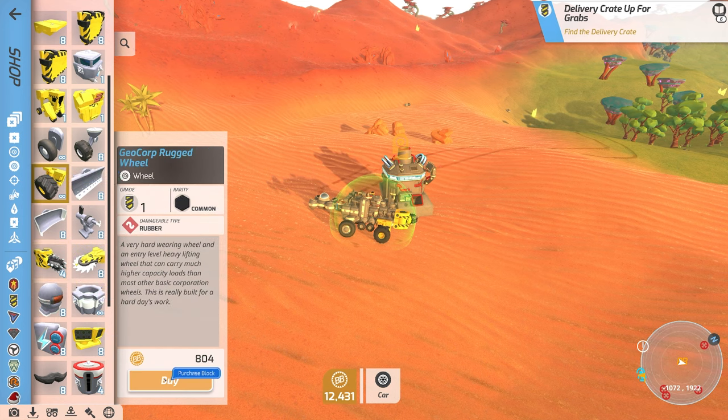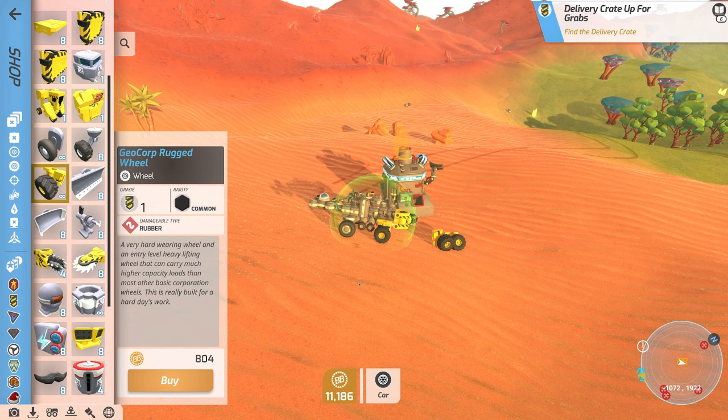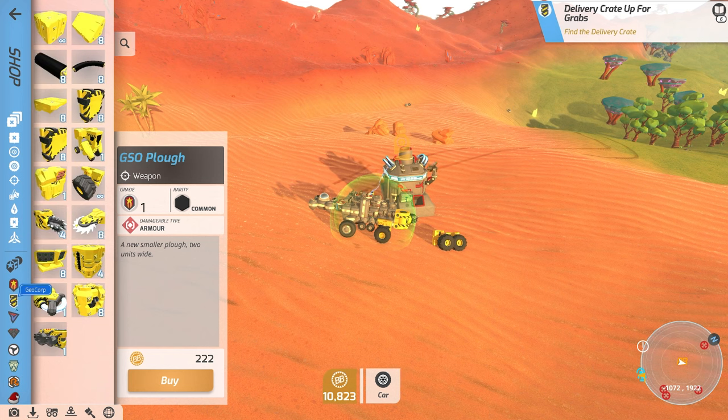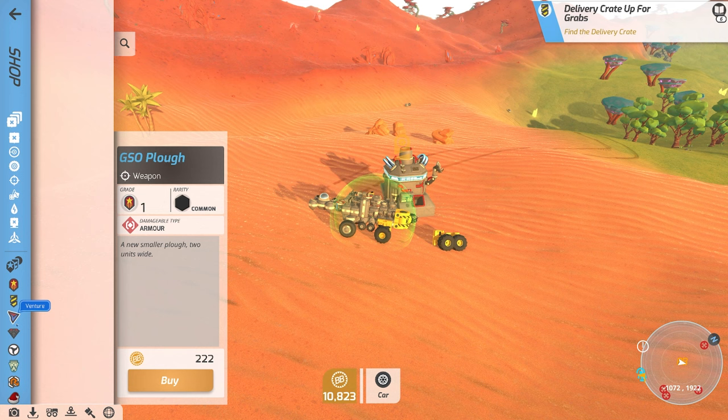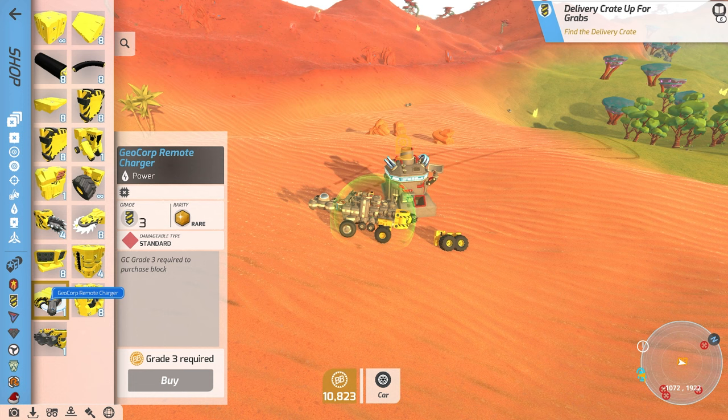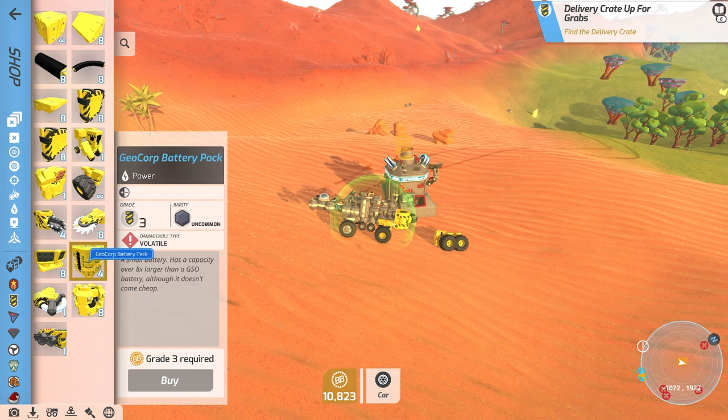Let's go ahead and buy some of these — okay, so we get one. We get another one. Now are we buying blueprints? Oh these are like — I see. So as we've been collecting parts we're getting parts for different factions of things. Okay, that's a GeoCorp remote charger, of course — level three battery pack, and this is a weapon for cutting, that looks good.